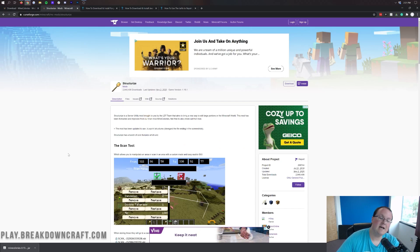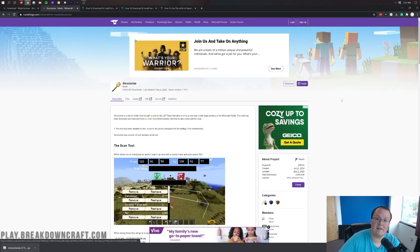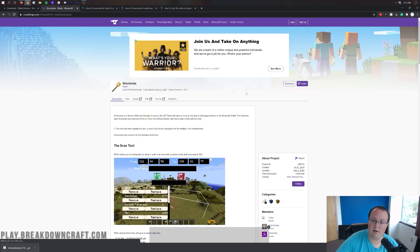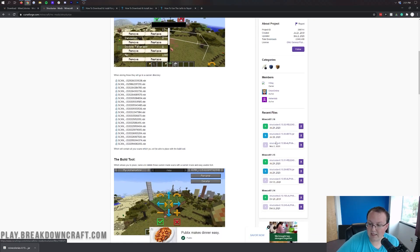Moving on, we have Structurize. Structurize is basically a compatibility mod — Mine Colonies can't run without it. So come over to the right-hand side on the Structurize download page, which is linked in the description below, and scroll down until you see Minecraft 1.16.